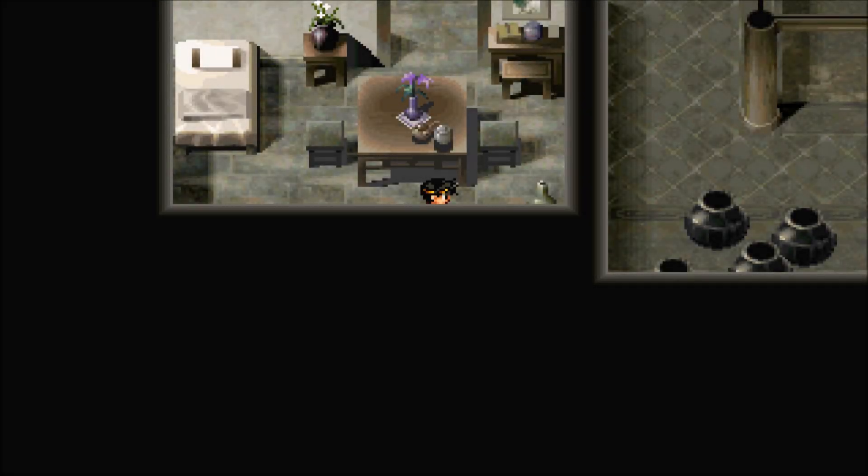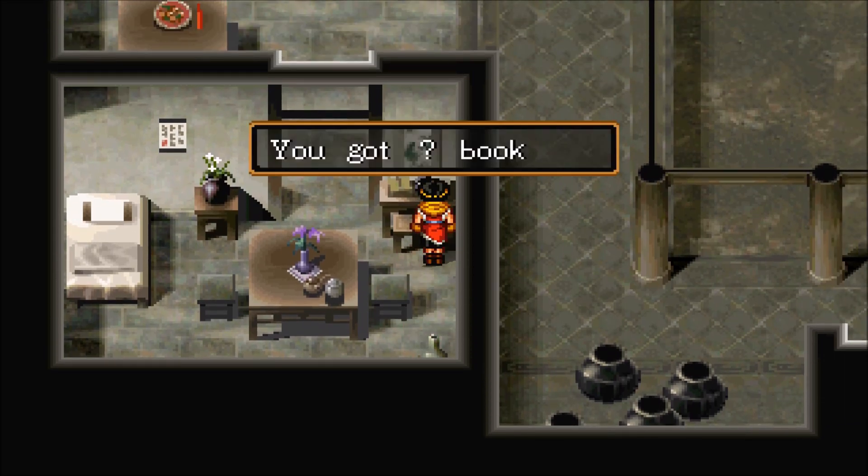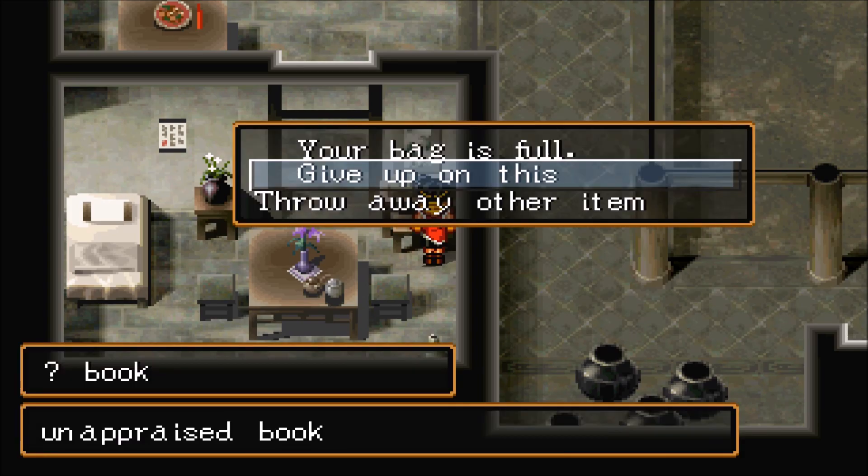This is the guide to all old book locations in Suikoden II. The first old book location is here in Ginkaku's house in Kauru Town. This is Old Book Volume 1. There are 12 old books in the game.